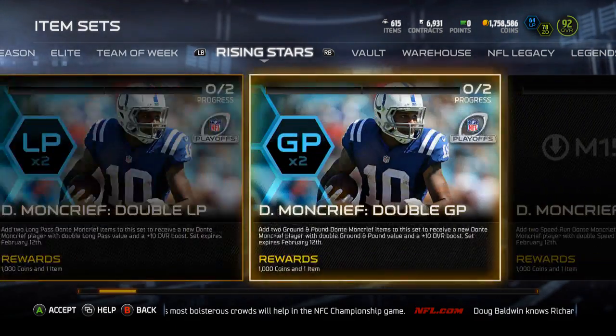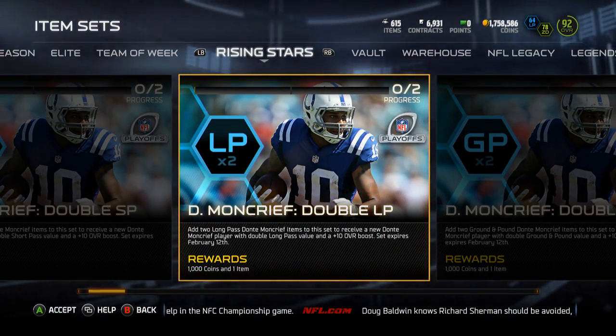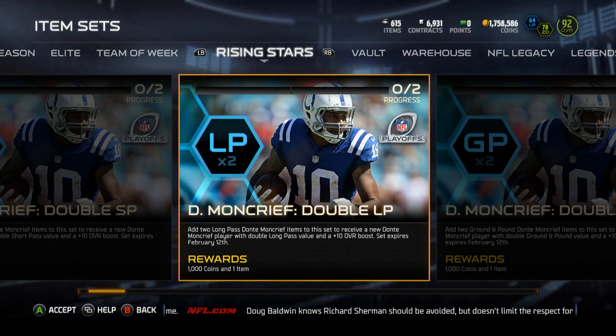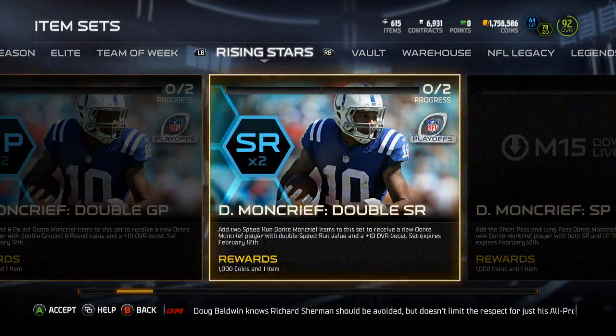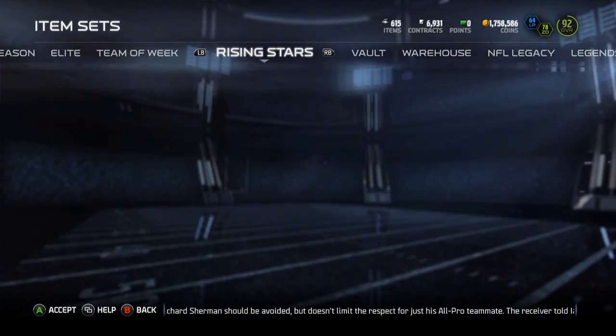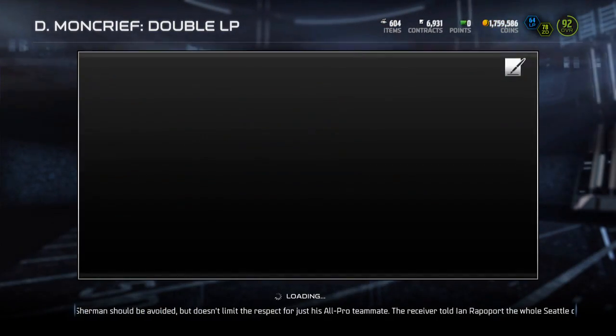Hey guys, what is up, it's Nick. I know this isn't new, but it's the Rising Star Dante Moncrief. I'm going to finish him up here and show you guys the stats like I do every week. Their 90 overalls are a little bit more expensive, but I'm going to finish up one a week just to show you guys. I've got the Long Pass Dante Moncrief.